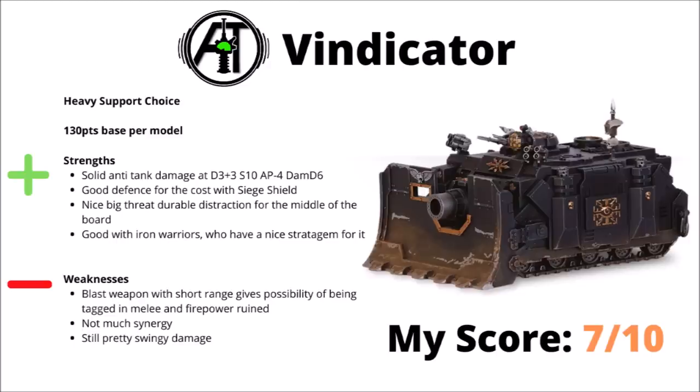Next up we've got the Vindicator — 130 points, and perhaps a tank that I've got a little bit more time for. This thing does have its issues with a 24-inch range and the Blast keyword, which does mean it's definitely more at risk of getting locked up in combat than most other units, particularly as it wants to go forward and the blast rule means it can't fire in combat normally. Its big gun did get quite a lot more threatening though — an average of 5 shots at Strength 10, AP-4 and Damage D6, and particularly with a 10 point Siege Shield and Armour of Contempt, it's hard to kill at range for the points that it costs. Vindicators seem a bit more popular with Iron Warriors specifically — they've got a nice stratagem for it that allows you to re-roll a damage roll, boost the number for targeting blasts and also allows you to fire at engagement range, which is pretty handy insurance. The damage can still be a bit swingy with D6, but at least with D3+3 shots, that's far less bad than it was before. Overall I'd rate it 7 out of 10 — one of Chaos Space Marines' better shooting options.